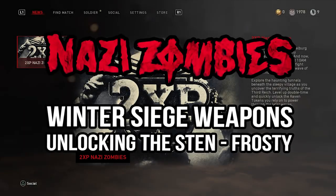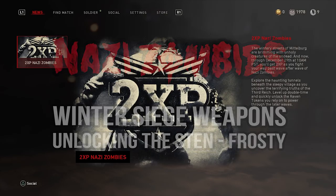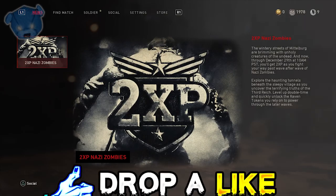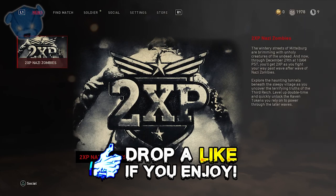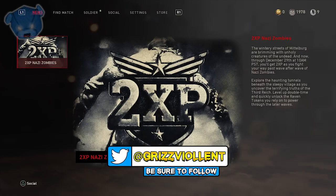What's going on guys, my name is Violent, welcome to Grizz Zombies. Today we're talking about Call of Duty World War 2 Zombies and the double XP weekend that's going on, but more importantly the Frosty weapon — the Winter Siege SMG that I unlocked. Drop a like on this video if you're trying to unlock your own Winter Siege weapons, subscribe, and let me know in the comments if you're new. Hit me up on Twitter at Grizz Violent — it's the best place to keep talking zombies.